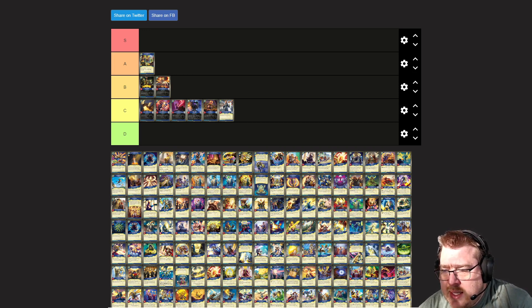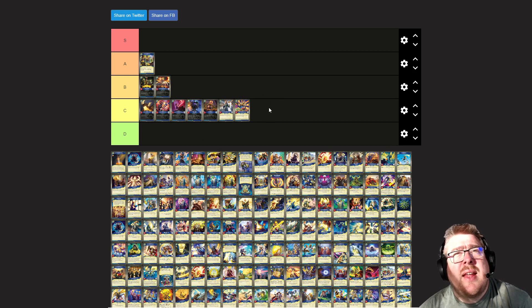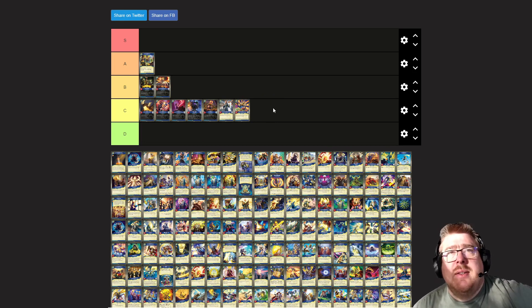Serial prevents your creatures from being exhausted. I don't think that's a great effect. Should some of these be D tier? I don't think so. We'll see.